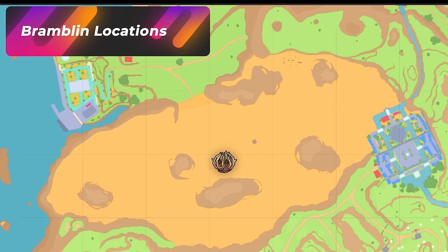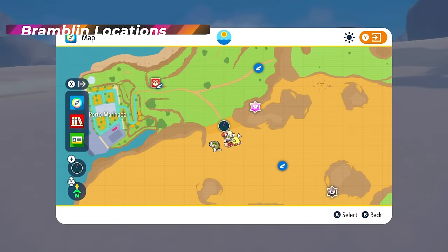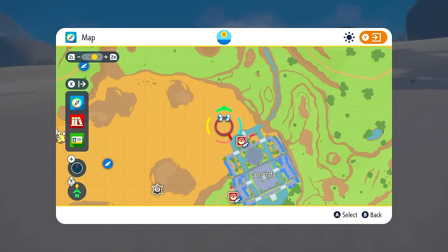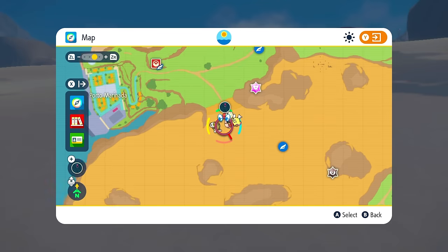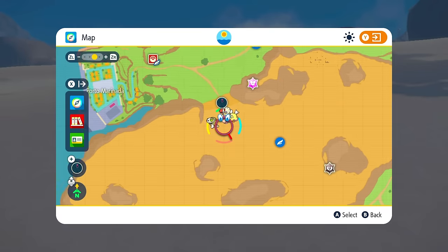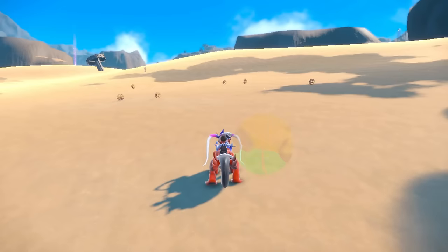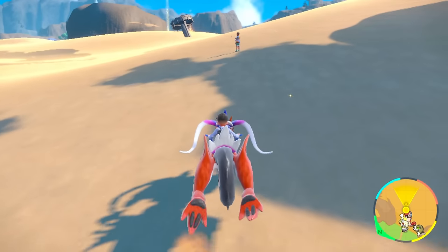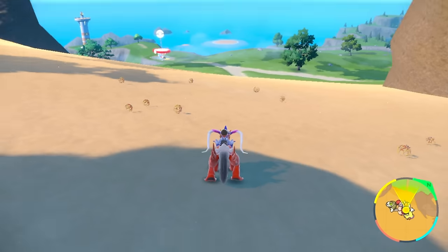This is going to be for Bramblin and it's going to be in the Asado Desert. Now, Asado Desert usually we talk about going to the town to do a reset method, but in this case they do not spawn close to the town, so we cannot pull that off. The area I'm going to be running from for these Bramblins is the watchtower here and this entire middle circle area. The cool thing about Bramblins in the desert is you can get very lucky — you want a desert sandstorm, and I'll tell you why.